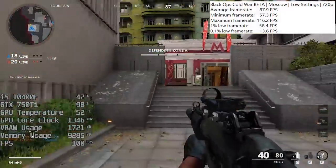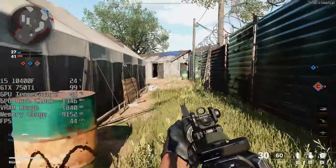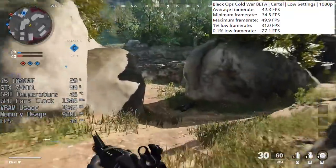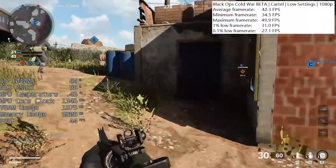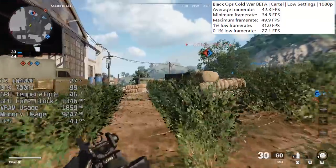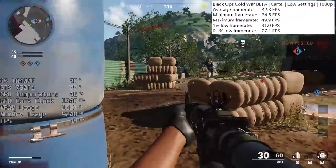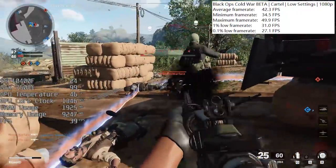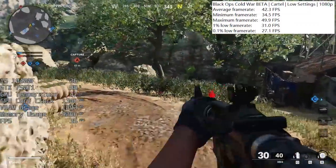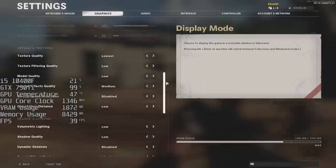The next map I decided to test was Cartel — time to cross-examine these results. We actually saw less performance here, as I thought we might, but it really wasn't too much different at higher resolutions. Starting with 1080p again on low settings, we were seeing just over 40fps. This isn't bad by any means but it is a little worse than the Moscow map performance. The 0.1% low results were actually better here, so on paper this map should exhibit less stutter, though again I couldn't feel anything off-putting during gameplay.